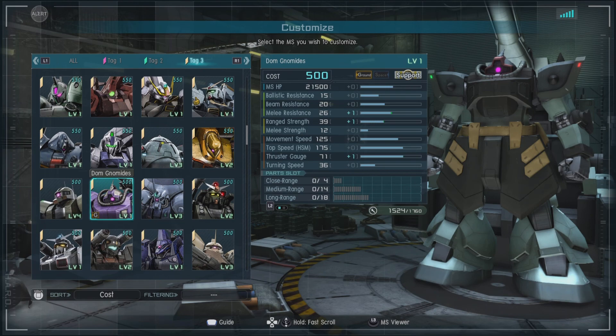It's a different one. It is a 500 cost, ground only support with a ballistic resistance of 15, a beam resistance of 20, and a melee resistance of 25 — fairly impressive. A range strength of 38 and a melee strength of 12, so it's not just throwing kittens at a wall.